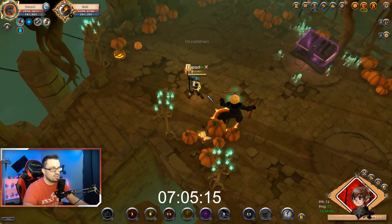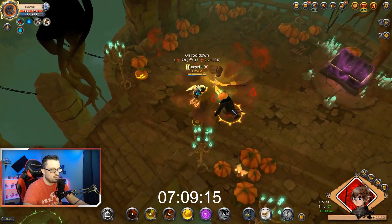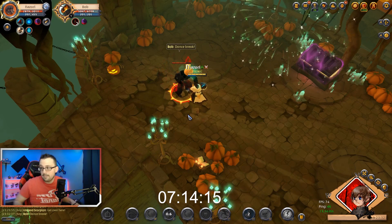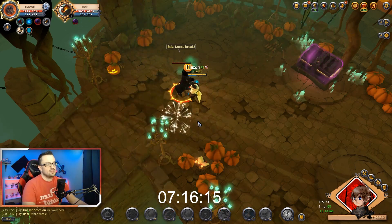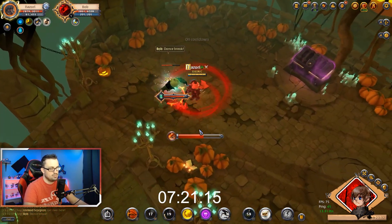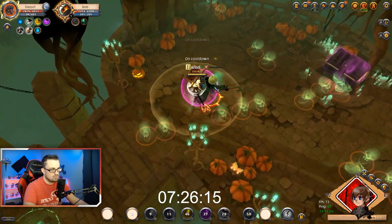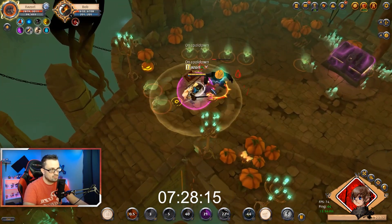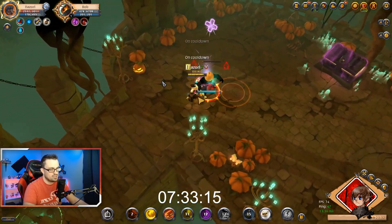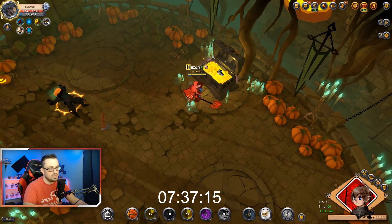Purple chest — so this is Bob. Bob likes to make us dance. As soon as he hits that 80% mark, he's going to make us dance. There it is — so we dance for a minute, poison him, spin. You can see what I was talking about with the spinning over and over — we're just spamming our Q. We got him dead. Seven minutes, 38 seconds.